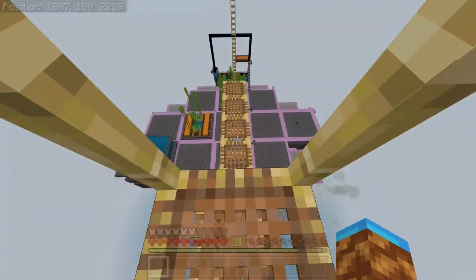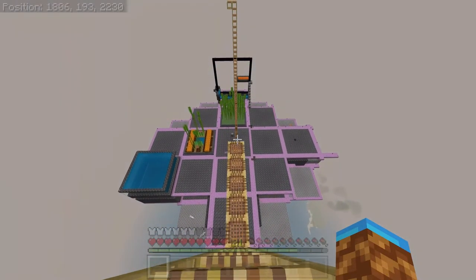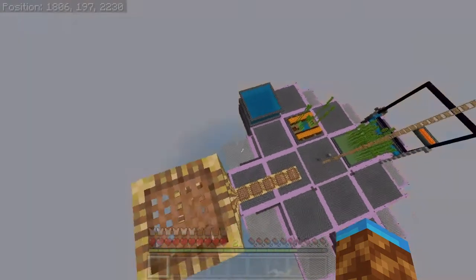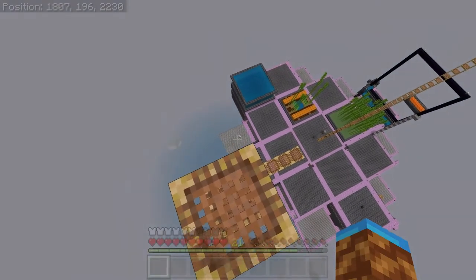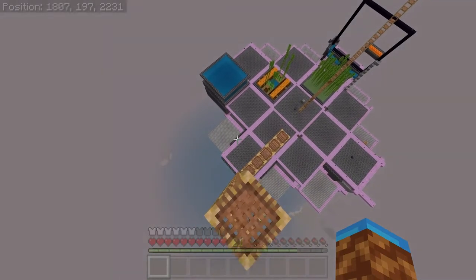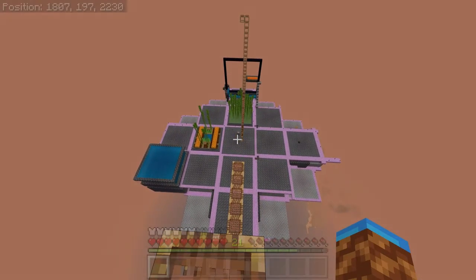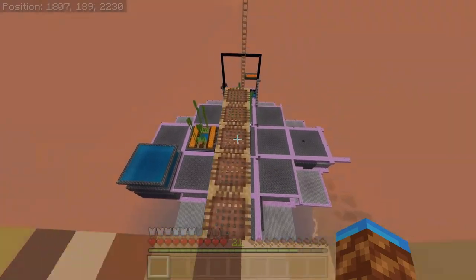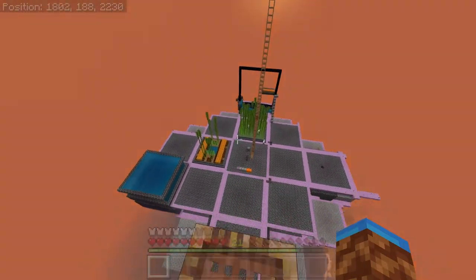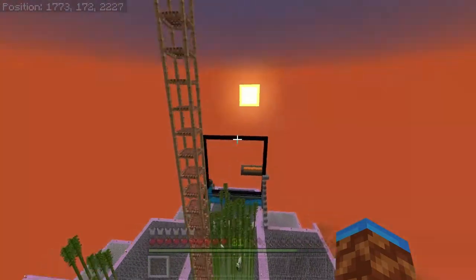You also have entity distances. These horses will disappear — same with item frames or armor stands — anything that's an entity vanishes when you get a certain distance away. But mobs spawn between 24 and 44 blocks away from the player. So even if that gold farm was turned on right now, it wouldn't be spawning mobs because I'm really far away. The redstone would work, but the mobs wouldn't spawn.